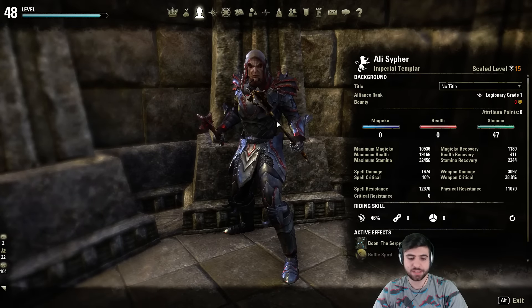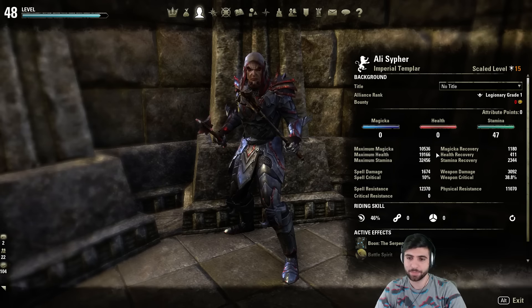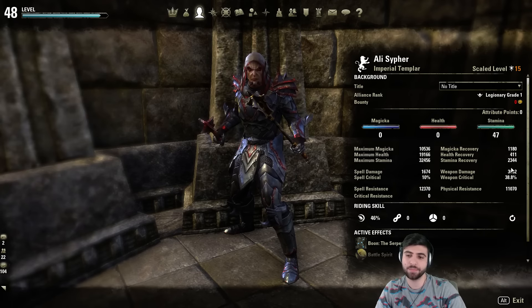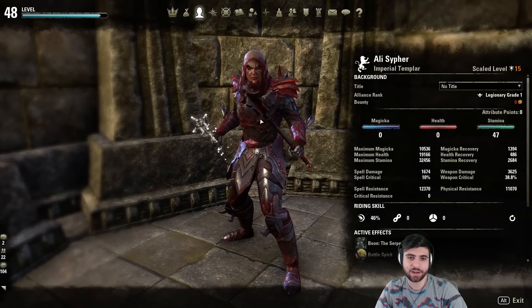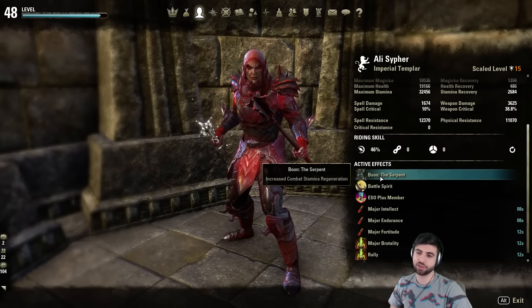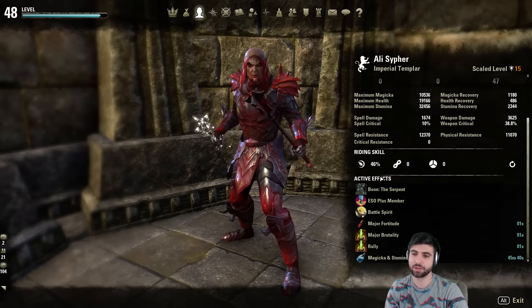The damage approach helps you kill people faster, but the regen approach gives you a lot more survivability. I'm running all stamina glyphs with 47 points into stamina. I have 32k max stamina and 19k health — I recommend at least 20k health. Stamina regen is 2344 unbuffed; weapon damage is 3625 buffed; regen is 2684 buffed. After a light attack with the weapon damage enchant, weapon damage goes up to about 3800. I'm using the Serpent Mundus — I recommend Serpent over Warrior because there are more things that boost stamina regen, and I'd rather build weapon damage through jewelry glyphs.